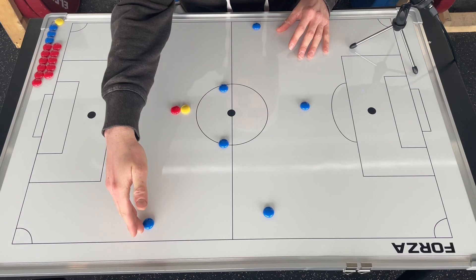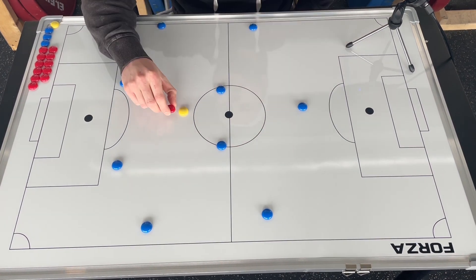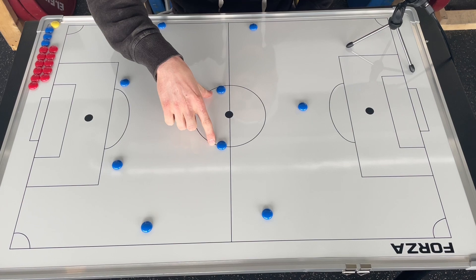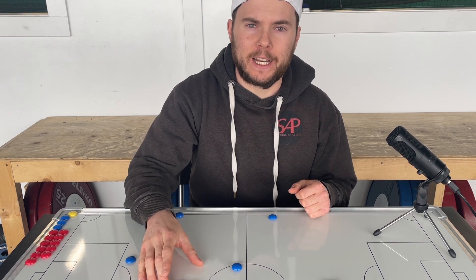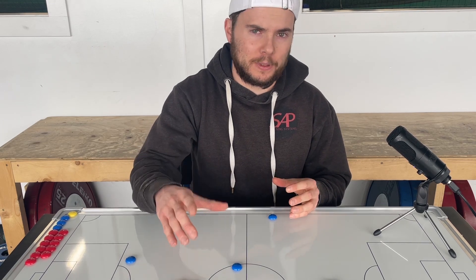Now let's get into the tactical side of things. Our team here will be set up in a 4-3-3 or 4-1-4-1 formation. Our pivot sits between our four defenders and our two attacking midfielders. Your role as a center defensive midfielder may be distinguished by many factors — the formation your team plays, the responsibilities your coach gives you, and your own strengths and weaknesses. For example, Sergio Busquets of Barcelona plays the position very differently from N'Golo Kante of Chelsea, as not only do their strengths differ but their teams rely on them for very different reasons.